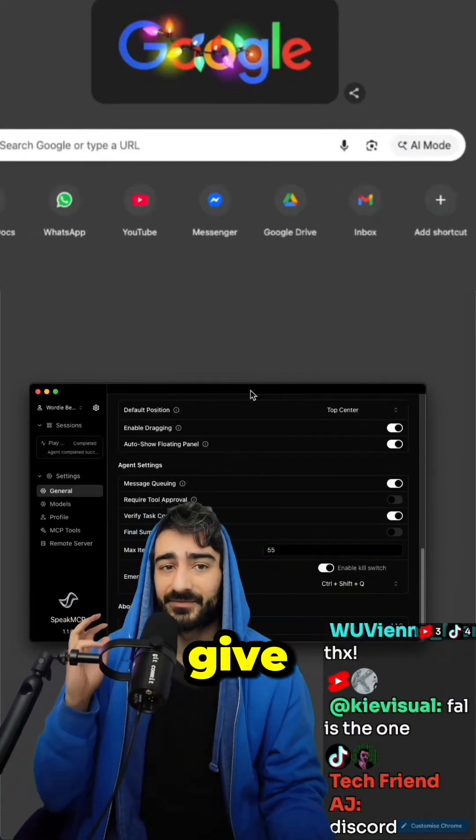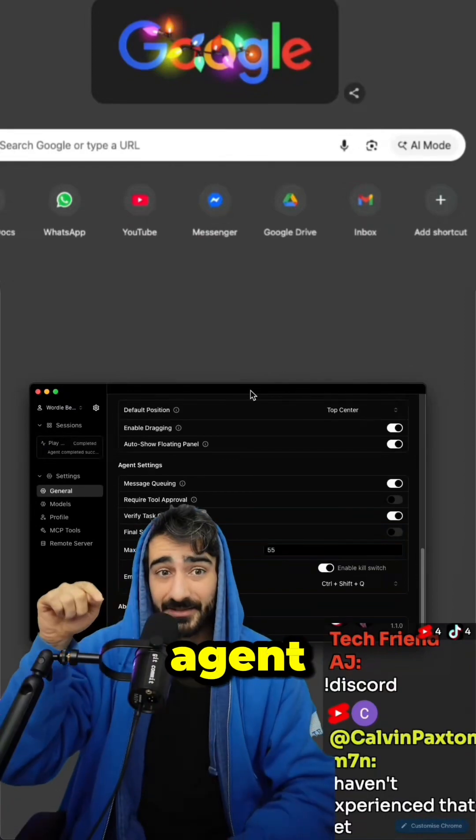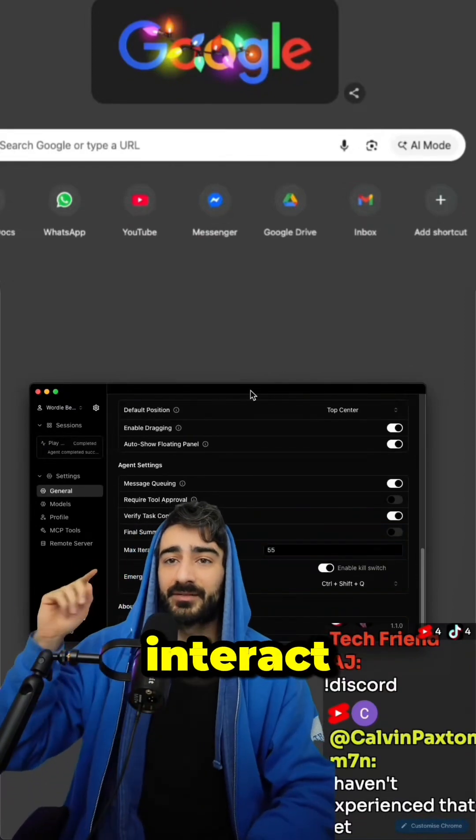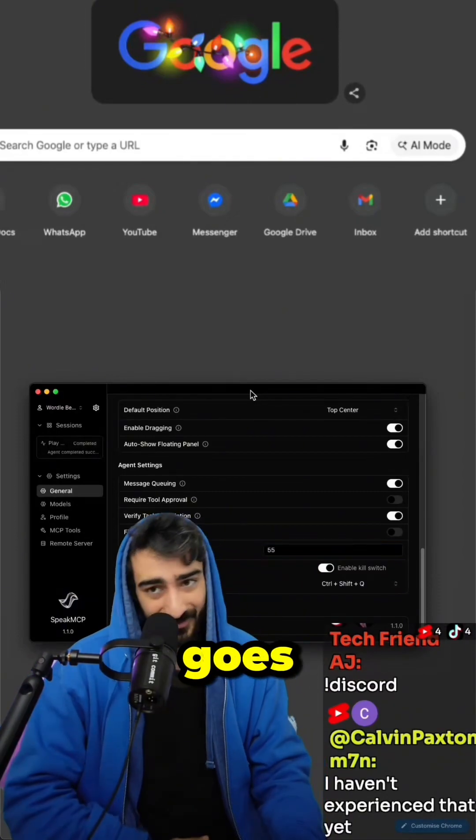I have a three-word prompt that I give SpeakMCP: 'Solve Wordle Online.' The agent is going to use PlaywriteMCP to interact with my browser to literally solve Wordle Online. Let's see how it goes.